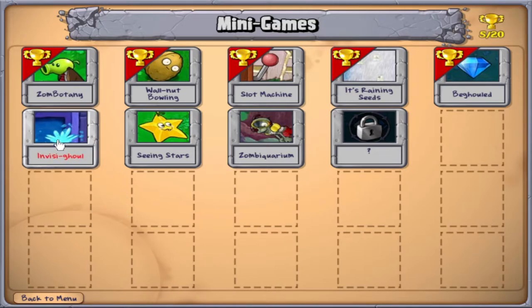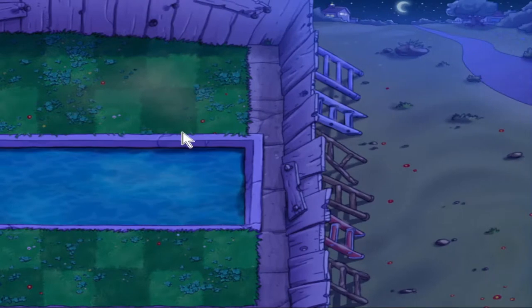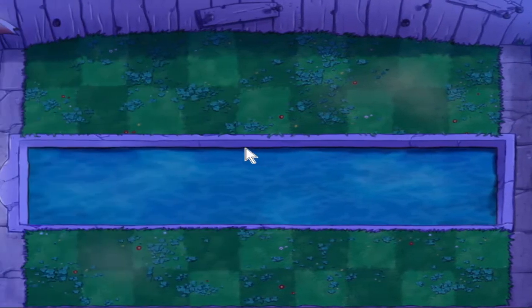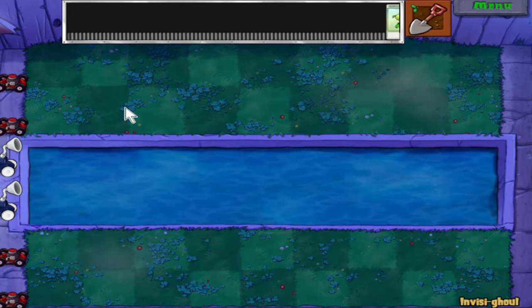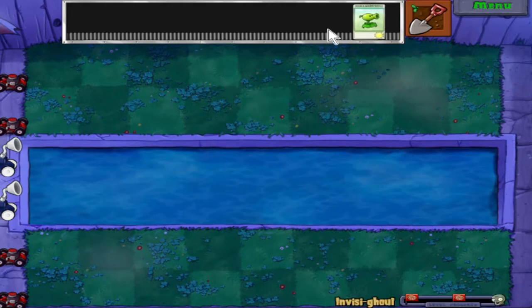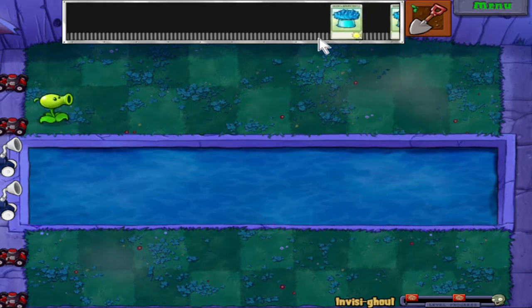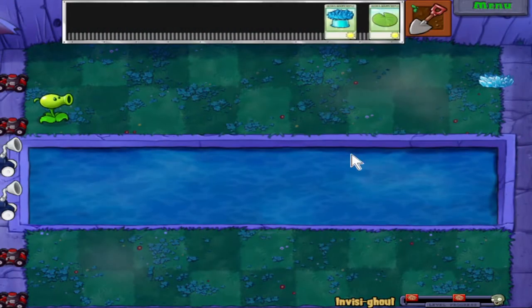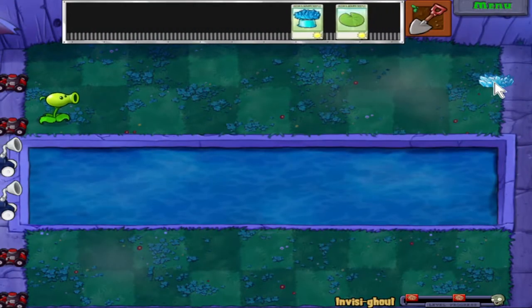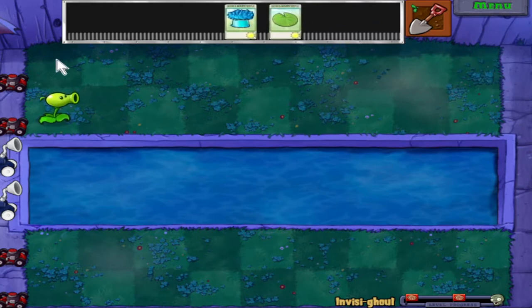Starting with Invisigool. So, that looks interesting — it's gonna be a fog level without the fog. Basically, nighttime pool, no fog. And all of the zombies on this level are invisible — we can't see them. As we can see from the ice up there, there's a zombie up there. So, the next attack plant that we get, we're gonna put in the top lane.